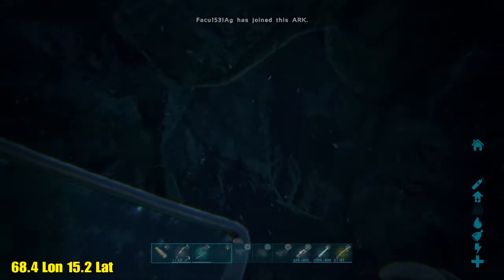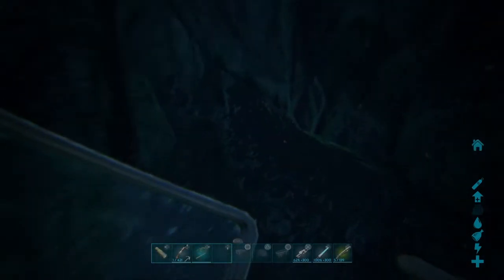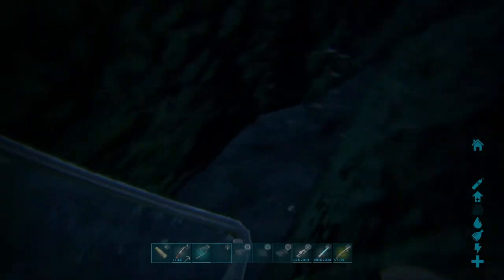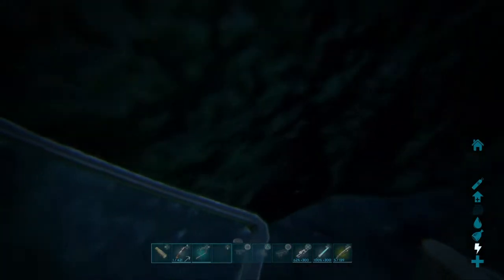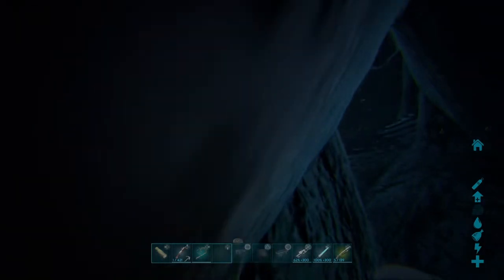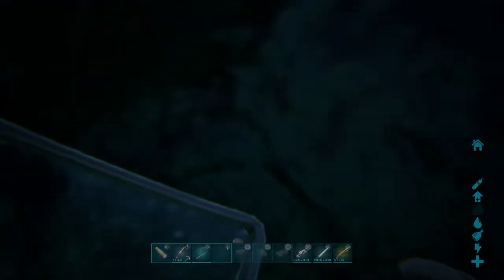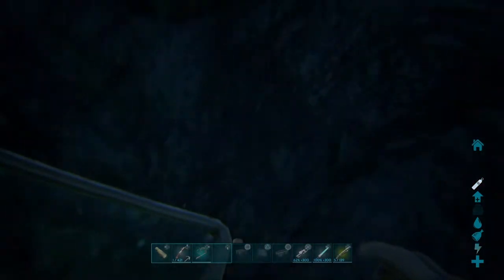The next spot is an awesome underwater little rat hole. You basically want to come in here and it sort of goes all the way in — you could probably drop a vault or that one singular vacuum chamber. The problem again is the generator impulse giving off its location.